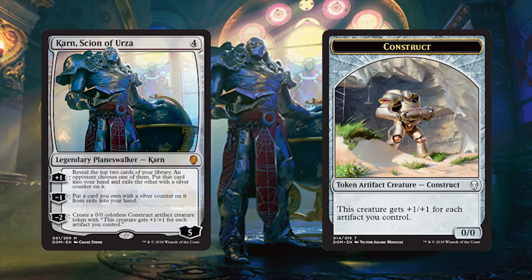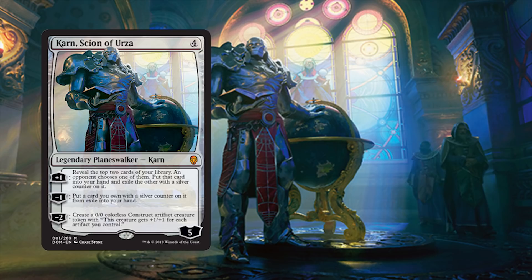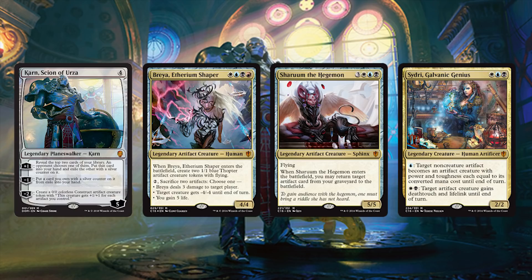He'll probably draw you lands a lot of the time, but he's getting cards for a heavily discounted price. With his starting loyalty so high and his ability costs so low, as long as he isn't killed he'll be getting you cards for a long time. You can also minus 2 to create a 0/0 construct artifact creature token that gets +1/+1 for each artifact you control. Even his ultimate is only minus 2 — he can create artifact synergy creatures and still have enough loyalty left to start ticking up again! This Karn is meant to play the long game. I love him in a blue-black artifact-matter shell.